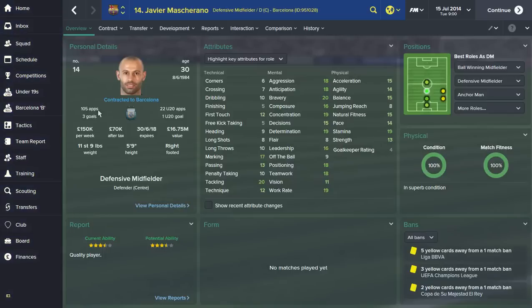Javier Mascherano, 30, 105 caps for Argentina — you don't get 105 caps if you're not a very good player. He's versatile: can play defensive mid, centre mid, centre back, sweeper, right back, or right wing back. However, he's only five foot nine with not a great jumping reach, so I'd try not to play him as a centre back — if he's up against someone like Ibrahimovic, Giroud, or Lukaku he won't win the ball. His marking is good, tackling is very very good, good work rate, teamwork, positioning, leadership, determination, concentration, composure, bravery maxed out, reads the game brilliantly, and pretty quick with good stamina.